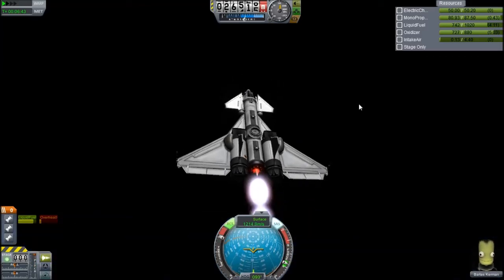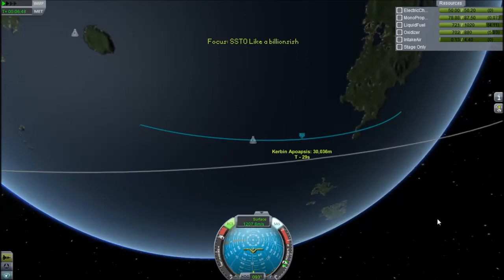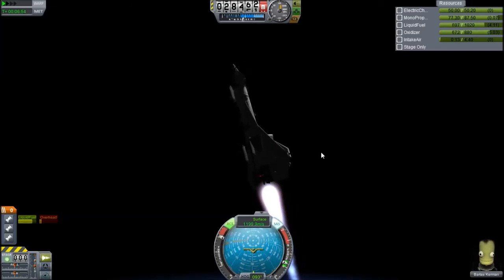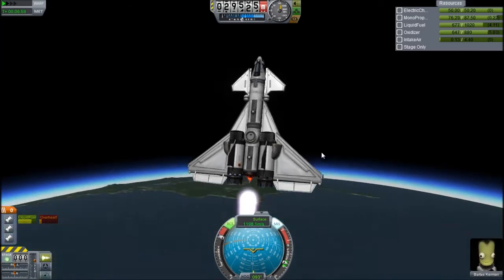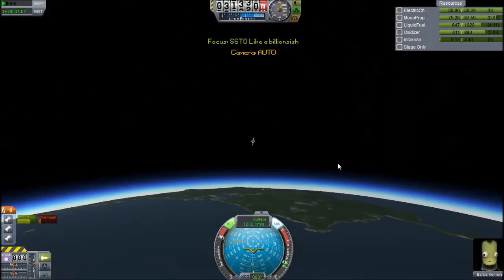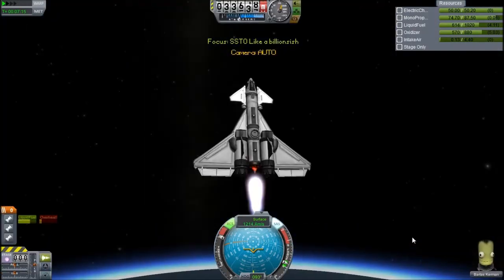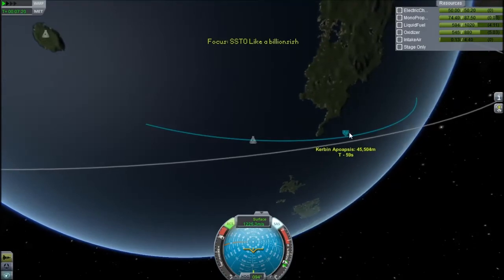I do have a lot more fuel, which isn't actually a good thing, because it would be better to do it with less fuel like the other one. The aerodynamic model in this game is quite simple and a little unrealistic — the atmosphere is very soupy. Ferram Aerospace would fix that, but I have difficulty flying with Ferram Aerospace because I'm not very good at flying, as you could probably tell by me almost going into a flat spin just now.